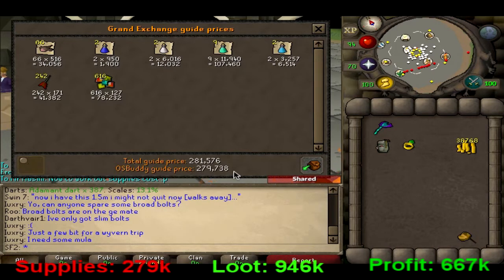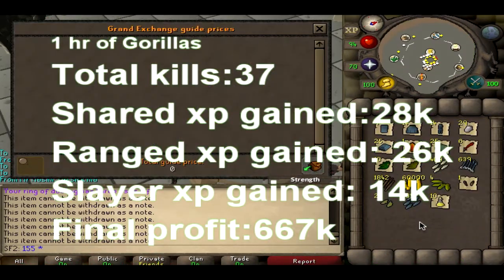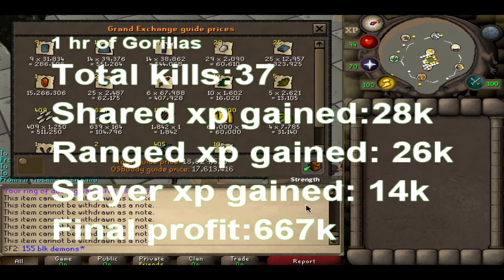So the profit goes down quite a bit — down to about 660k. One hour of demonic gorillas is about 660k, which is not very bad. It's quite good, considering you can get the big drops. I didn't get any big drops this session, so this is basically the final result of the one hour.